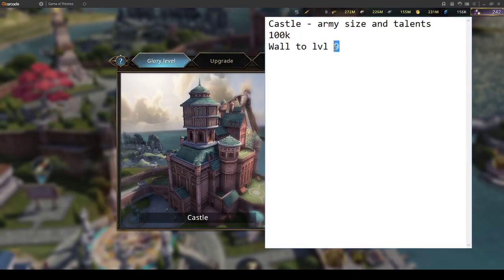Castle is the one I recommend everyone rush to level five because it is applicable for every role. The banner man needs it for army size and talents. The rally lead also needs it for army size — if you're a rally tank without army size in your refinement, your army size will naturally be quite low. Zero castle players can also use the army size, and there's a hidden buff: castle also adds shelter capacity.